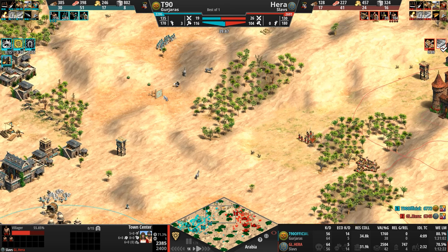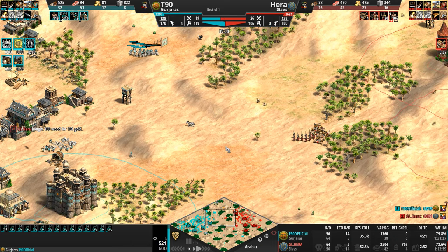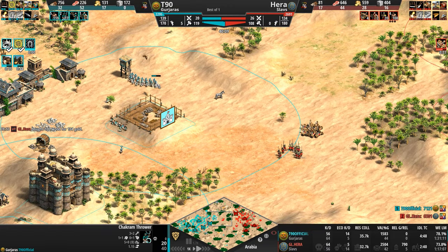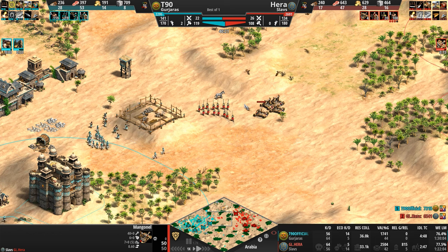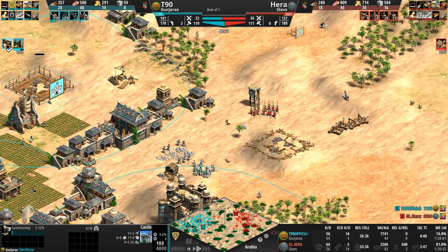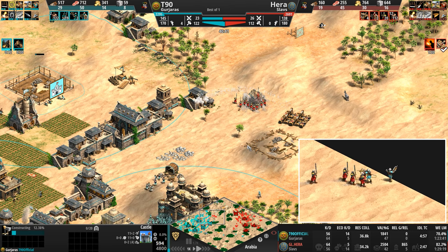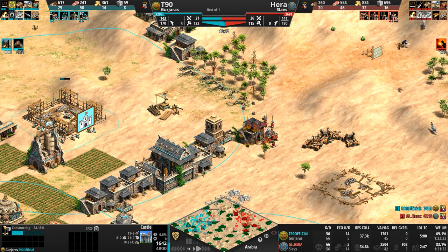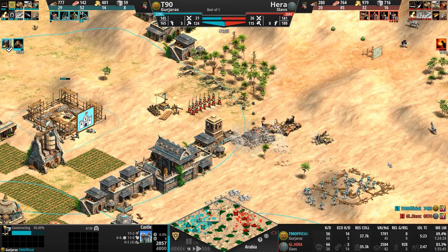Kshatriyas is about as good a unit as you can get to zone out chakrams. Chakram range is stuck at 5, upgrading to 7. The funny thing about this matchup: the Slavs don't get Bombard Cannons but do have Siege Engineers, and the Gurjaras have Bombard Cannons but no Siege Engineers. T90 cancels his castle and rebuilds it inside the base so Hera won't get too far punching in there.